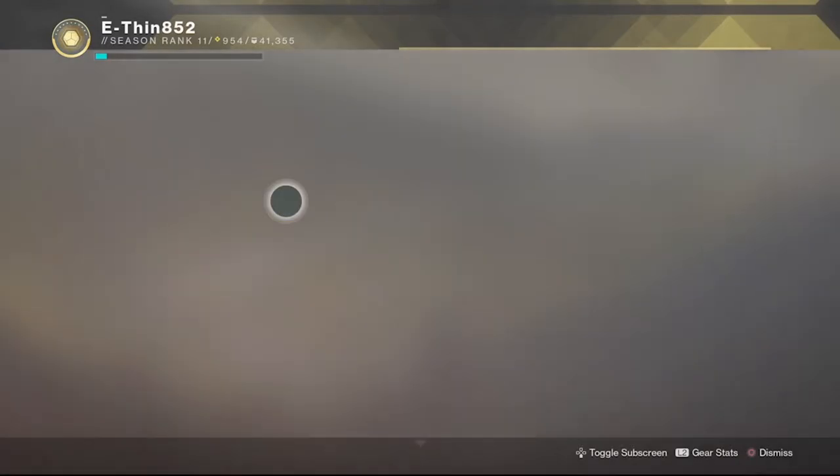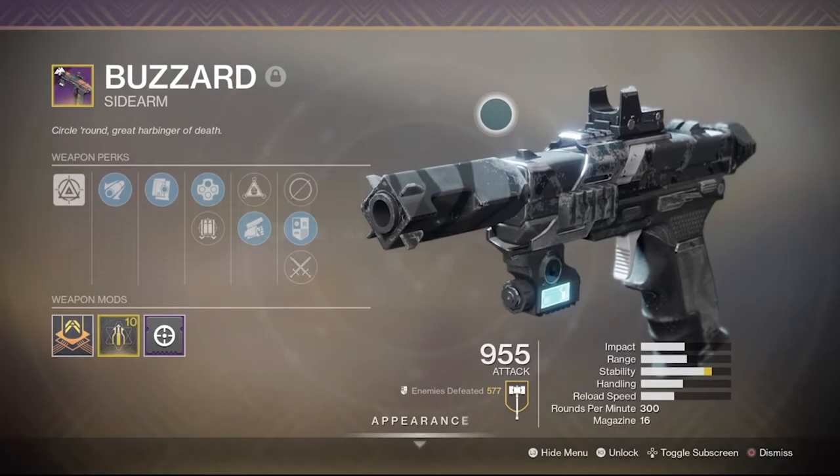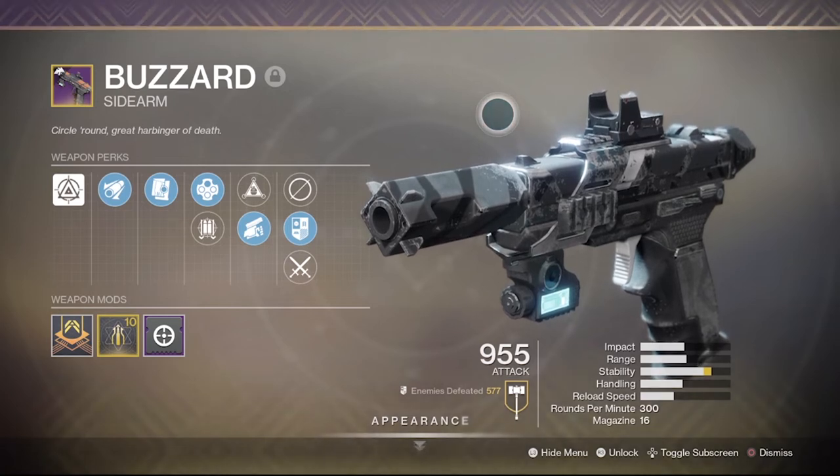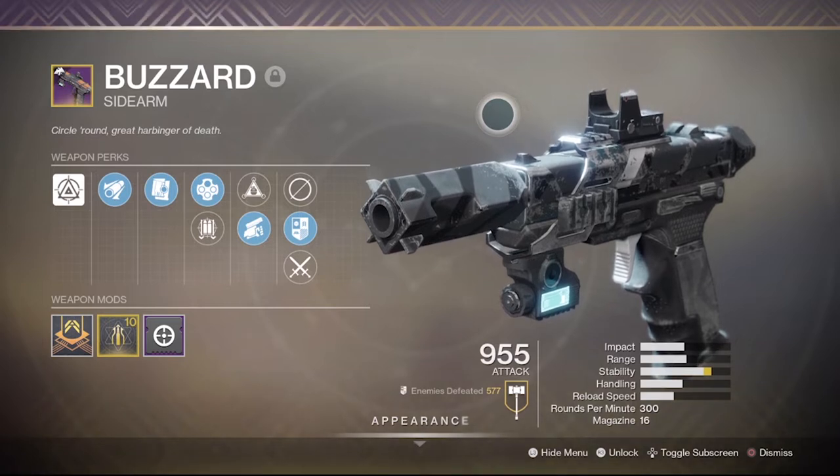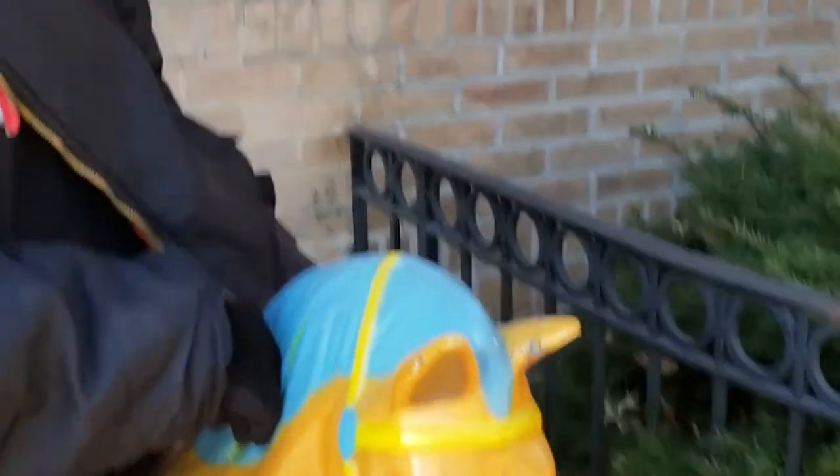In conclusion, we have confirmed that the Buzzard is the best weapon in Destiny 2, both in PvE and PvP activities. Thank you so much for joining NotDatto for this weapon review, and we will be back. Stop taking it, kids.